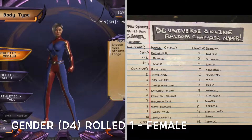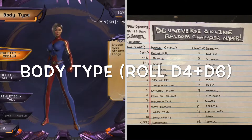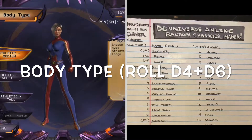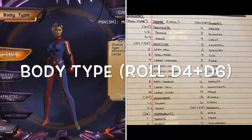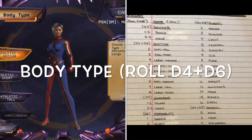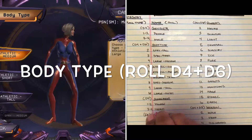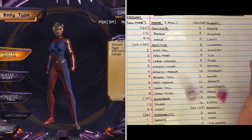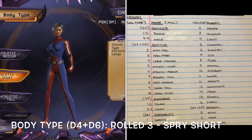Now we've got body type. Body types are next on our list. It's a D4 and D6. I got a three — so that's spry short.